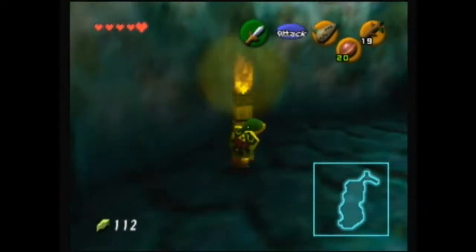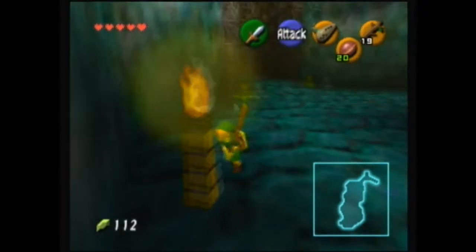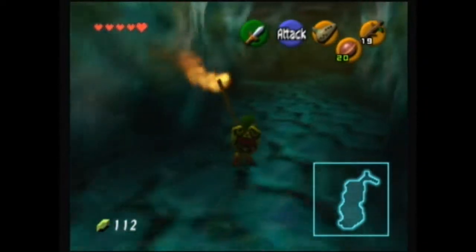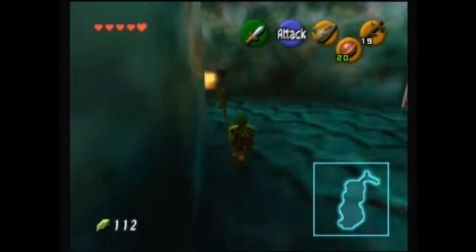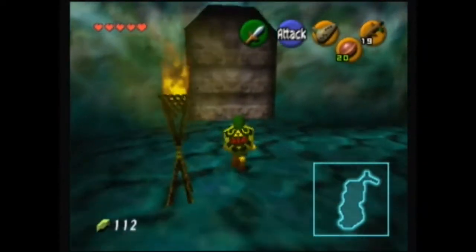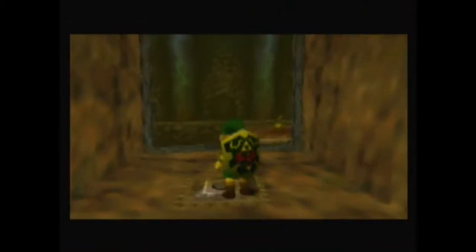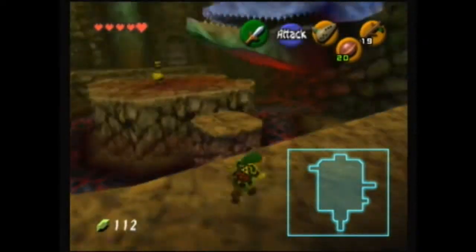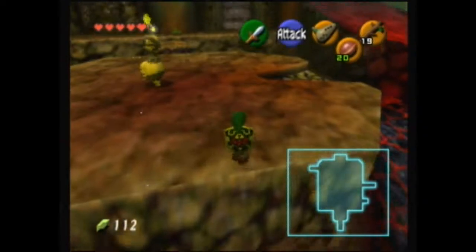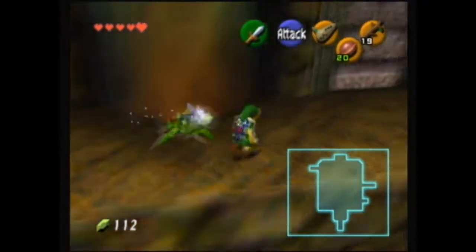So let's light the torches. I thought I saw one here, but nope. As much as I've played this game, I haven't really memorized everything about it, but I guess I've memorized enough. Now we're out in the main room again. A lot of this dungeon is going in circles and unlocking something on the way so we can progress. It's kind of a cool dungeon — it's probably my favorite out of the first set of dungeons.